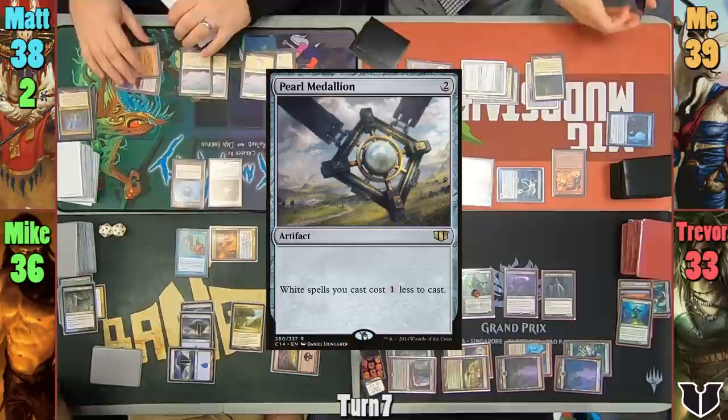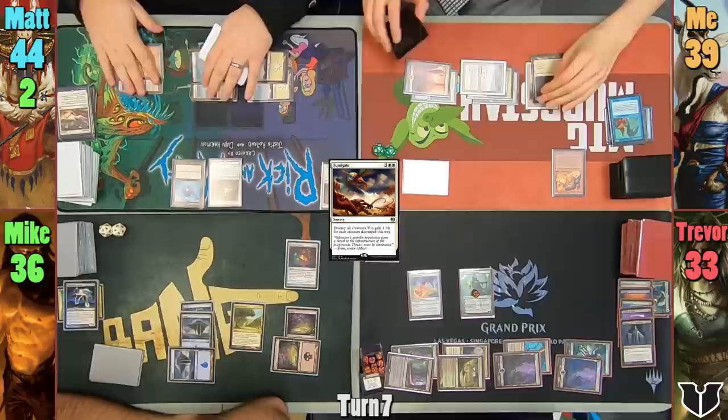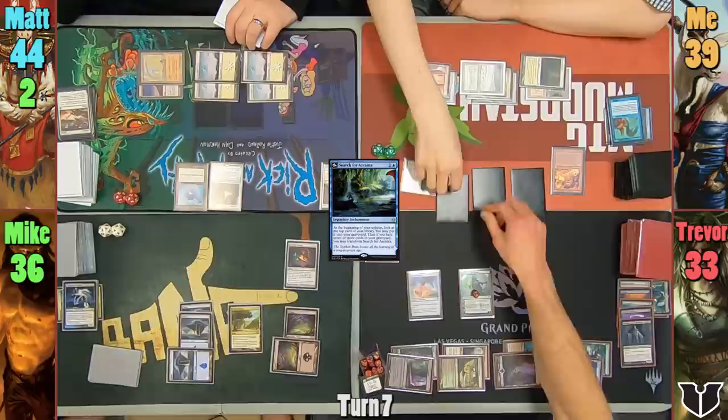Matt casts Pearl Medallion for turn and uses Fumigate to wipe the board, gaining 6 life from the board wipe. At the end of turn, I activate Wild Research to tutor for an enchantment. I grab Search for Azcanta, putting it to hand, but Trevor rolls for the discard and sadly hits the Search, so I have to put it to the graveyard.